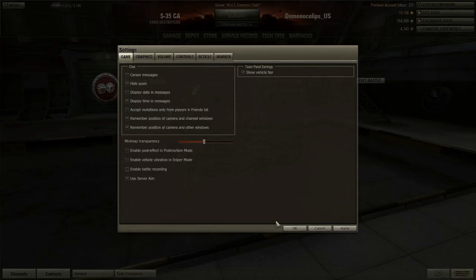Here's another thing I didn't mention - there's also a 'use server aim' option. The caps lock shortcut we used to see server aim before has been removed. Remember that permanent server side crosshair mod? This is pretty much it built in now. What the server sees is what you see, which means you know where your bullets are going most of the time - well, maybe about 20% of the time.